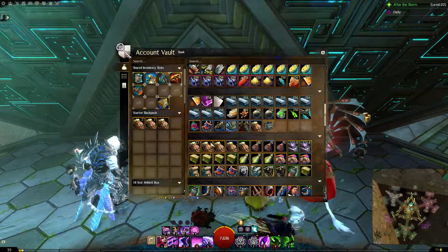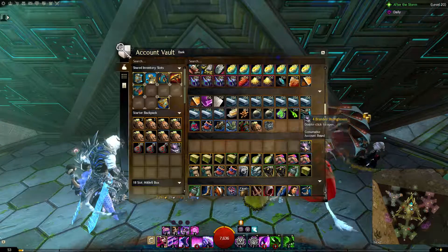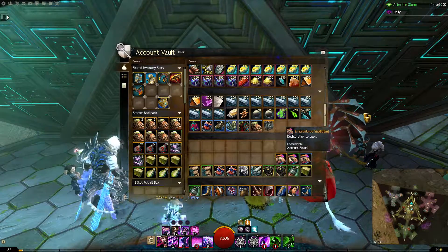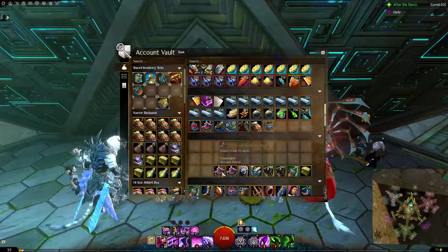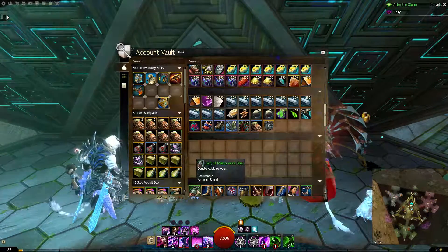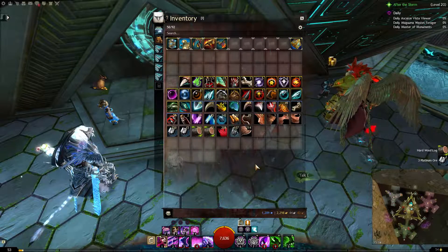So, which bags to open? Basically all the bags that give equipment, except the ones you get from Heart of Thorns maps that say 'affected by magic find bonuses,' as they always give level 75 to 80 equipment. I'd also exclude bags that give guaranteed rare equipment, like Bag of Rare Gear or some similarly named bag from Heart of Thorns.